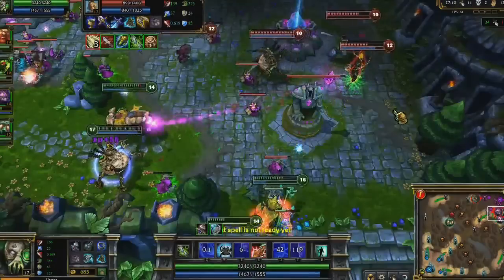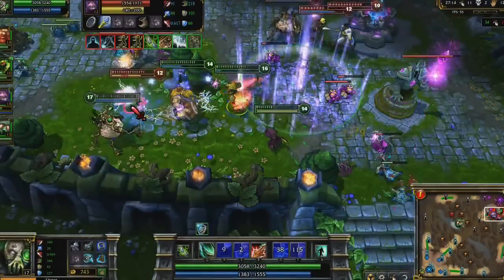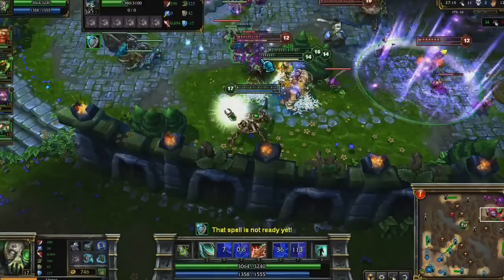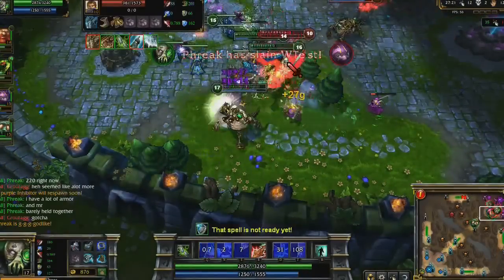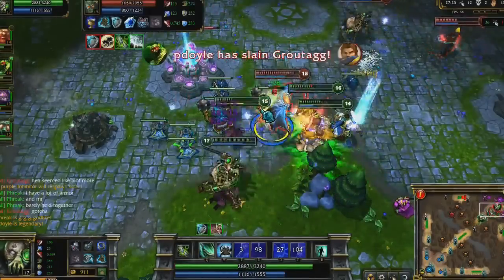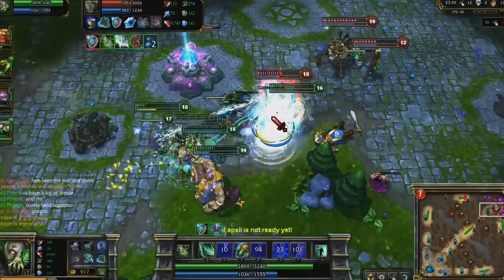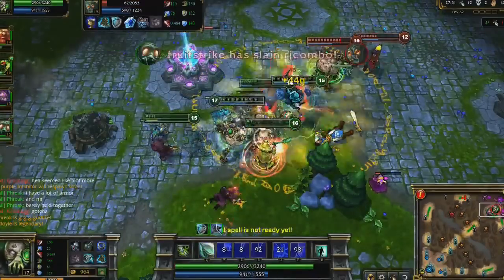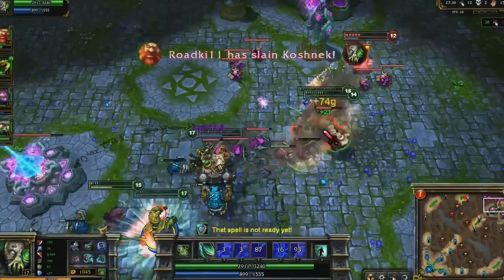Finally, I want to talk about teamfight positioning. Notice that I walk myself behind Nasus and Gragas, and then aim specifically for Kennen. Once he drops, I repeatedly slow Garen, and finally cast my ultimate on him just to stun him for my team. As Galio channels Idol of Durand, I escape the area with Mercury Treads, and then pick him off as well. Basically, I make sure I'm never able to be killed, while I'm always in range to repeatedly throw all my spells.